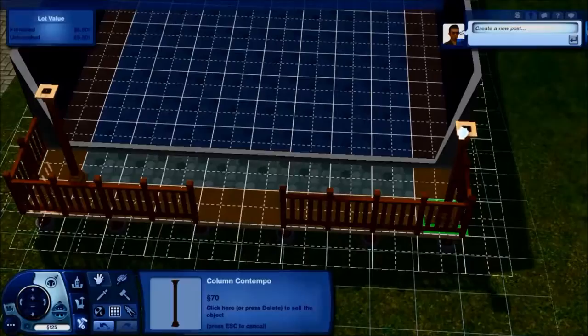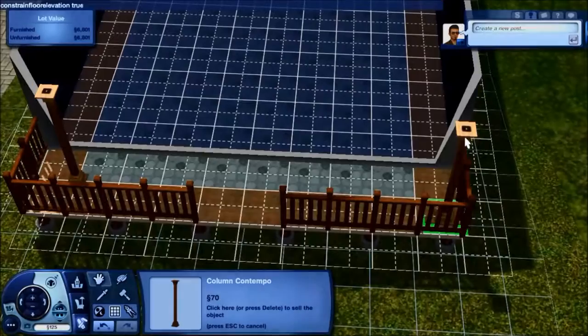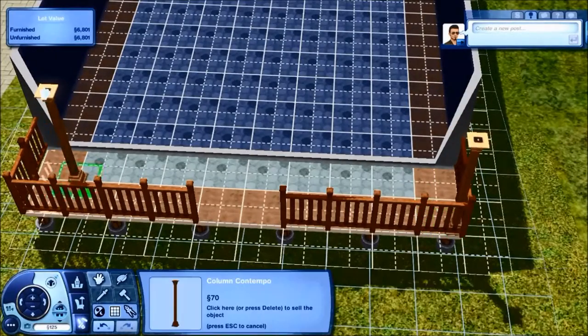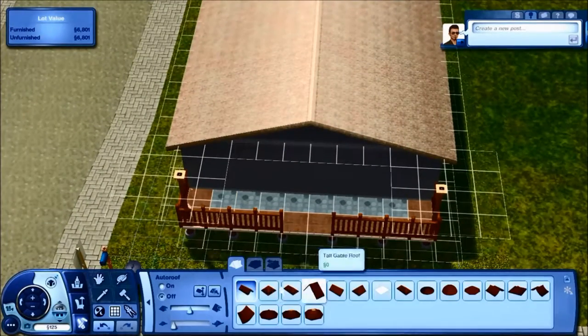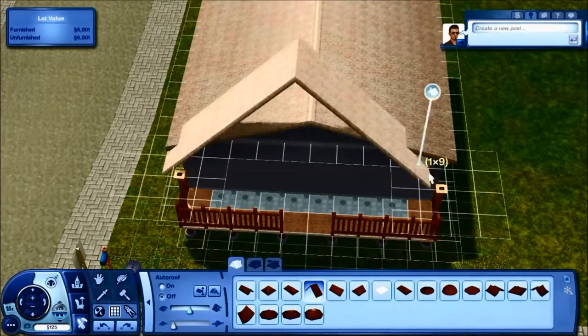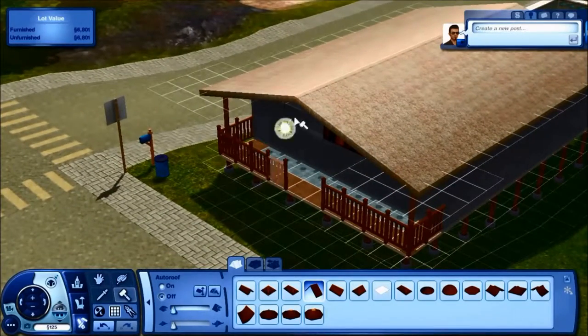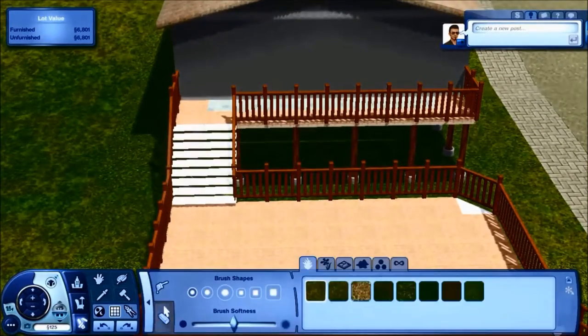A hot tub does go on that rear deck but I don't think you'd be able to place it normally — it's a move objects thing. There's also a garage and I'm not quite sure what car you can fit under it. I did put the second largest one I had available under there and it did fit, so you'll definitely be able to fit a sports car or something underneath.